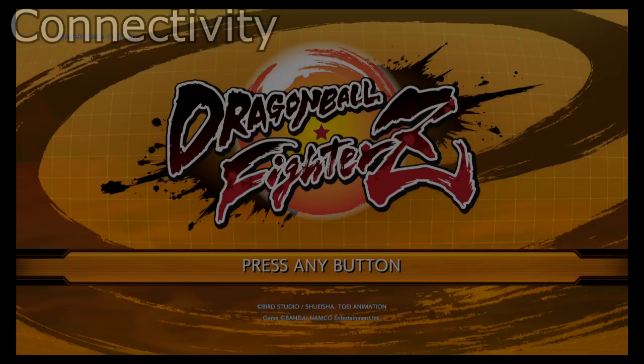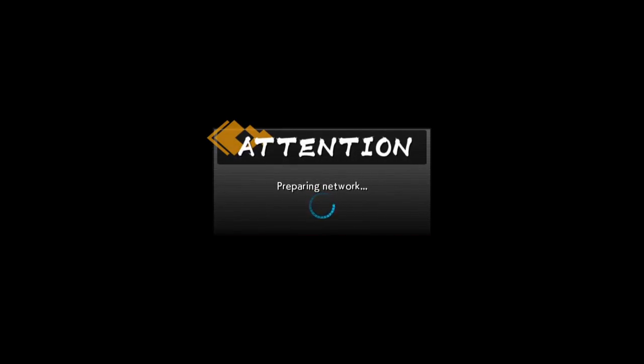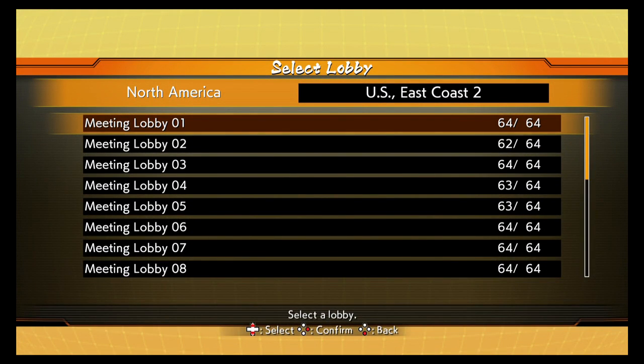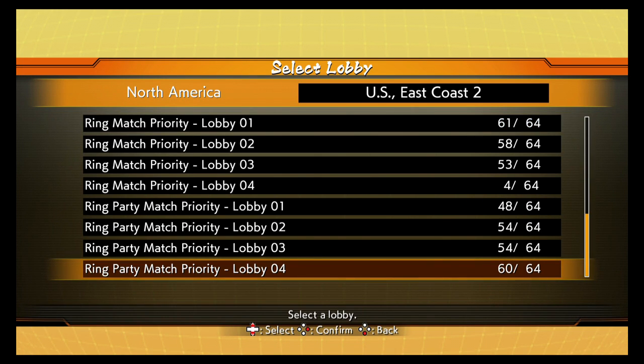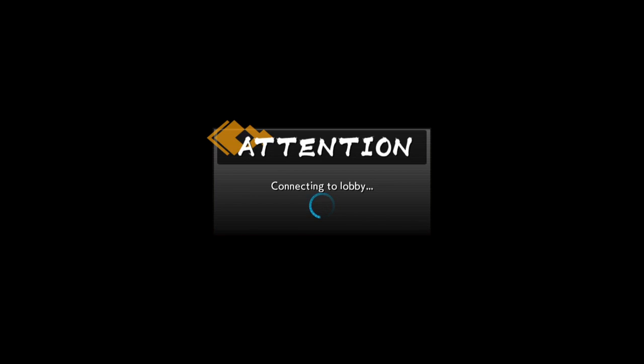Before we get to gameplay, we're going to talk about connections, because this is an open multiplayer beta, which means internet connection is everything. You absolutely need an internet connection to play this beta, even if you just want to do the tutorial. Everything requires an internet connection. And on that topic, while the connection is very good and very stable once you get into the lobby and get into matches, getting to that point was no easy task for a lot of people.